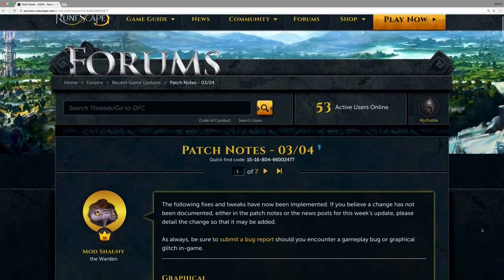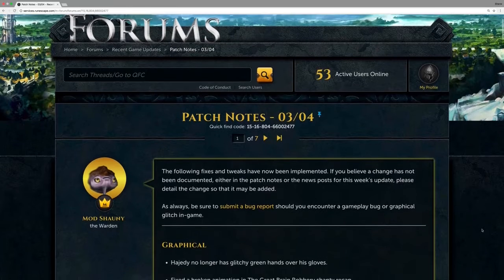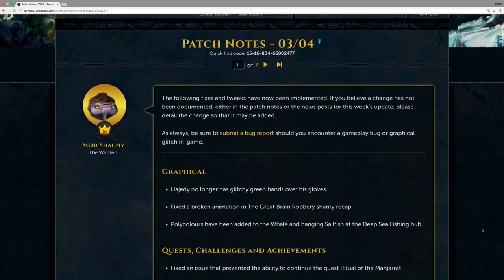Hello everyone, I'm Shane1288 here with your weekly RuneScape Byte for Tuesday, April 3rd, 2018. This week's RuneScape update focuses largely on ninja fixes and patch notes, so let's just jump right in.